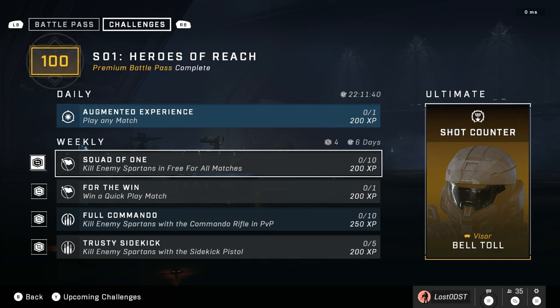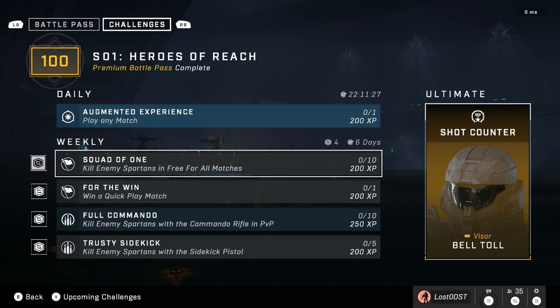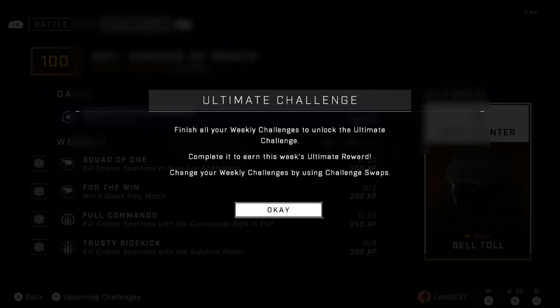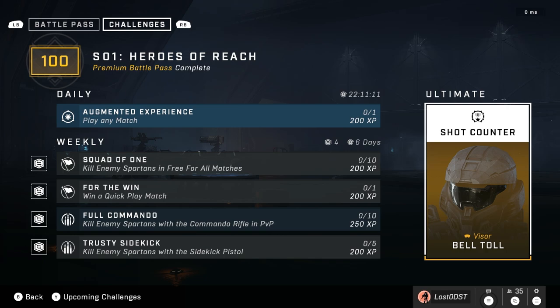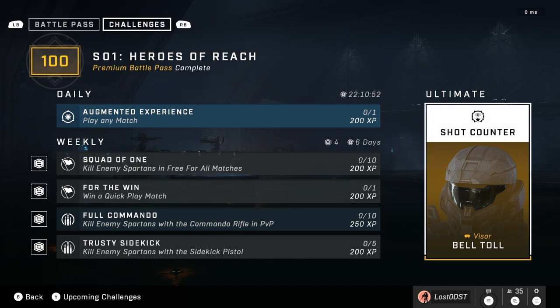Now we're checking out the ultimate challenge of this week, and this is probably the best ultimate hands down in my opinion. We finally got a black visor! It's for the Mark 7, which is a bit of a bummer that you can't get it for all cores, but at least we got a black visor because we were really missing one. I'm genuinely excited for this one — I think this is the best ultimate so far.